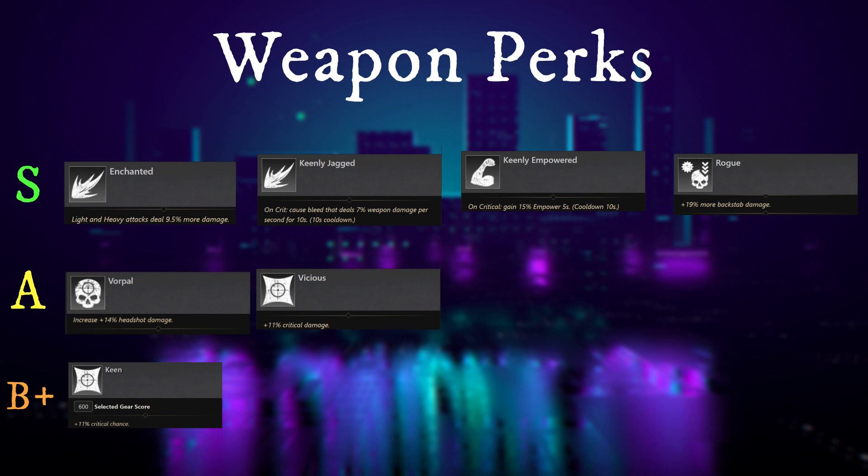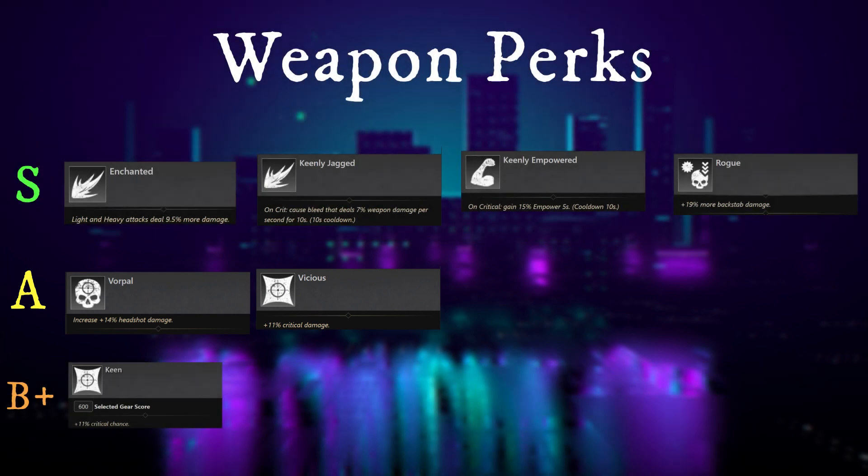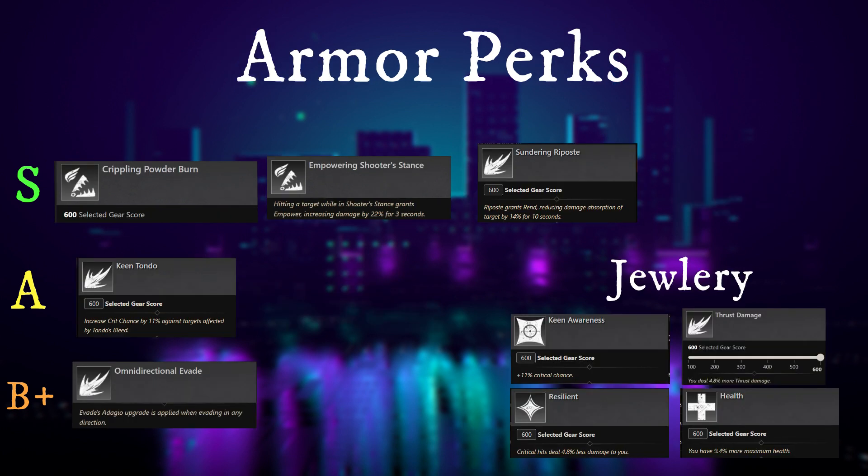Rogue is phenomenal on the rapier — it's my favorite perk even more than Enchanted because I love using the rapier for heavy backstab damage. Moving on to A-tier: Vorpal — 14% headshot damage for that big headshot burst; Vicious — 11% damage, not bad. Finally Keen, which is the critical chance perk — I don't think crit chance is very good on the rapier because the rapier's basic attacks don't hit hard enough on their own, and the chance that it procs on your first hit instead of a more powerful one can be diminishing. I prefer flat damage increases like Keenly Empowered, Rogue, and Enchanted.